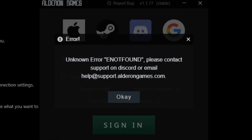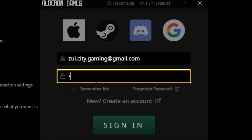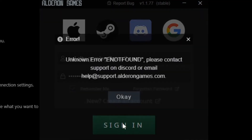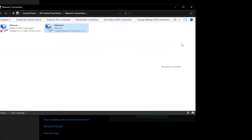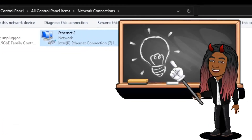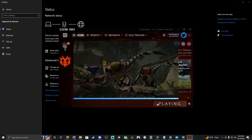Unknown error. Let's try to sign in anyway. But wait — what if we're online before we do that? So we're online. Let's go to the launcher and hit play.